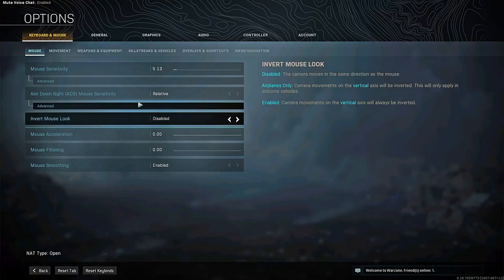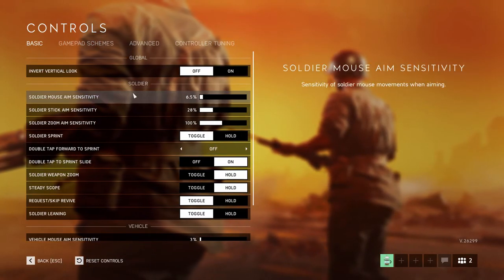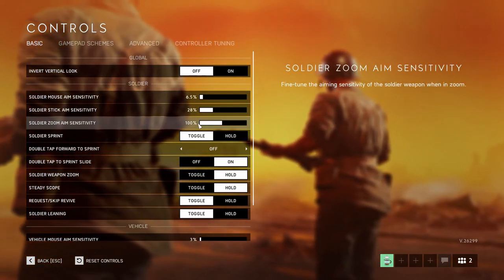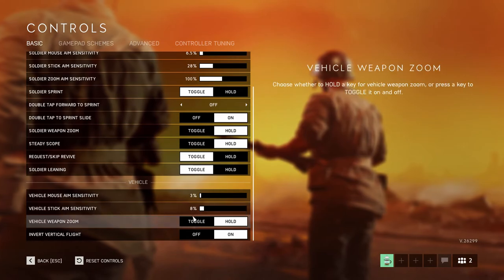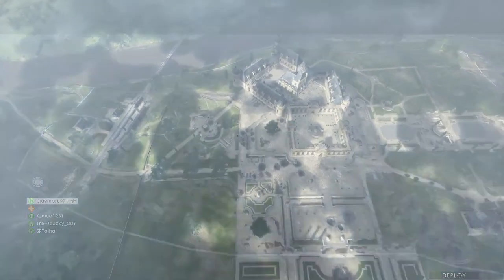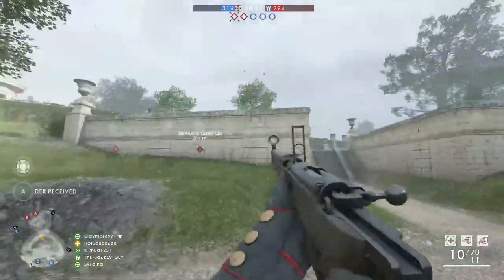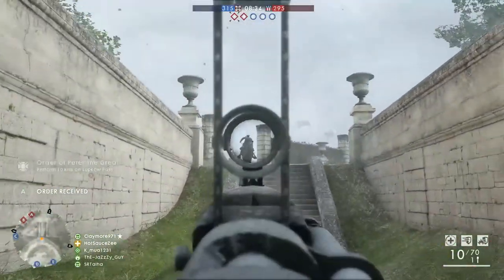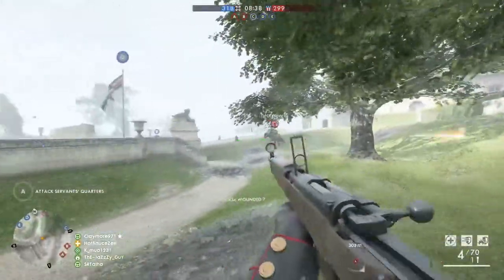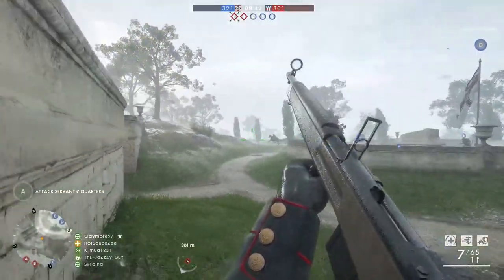That translates to a setting of 5.13 in Modern Warfare and about a 6.5 in Battlefield games, which is vastly lower than the default. I recommend these slower values because they are fast enough to allow you to turn a 180 by simply swiping your mat side to side, but slow enough that your aim can have control and be smooth as well. But it is subjective, so take it with a grain of salt.